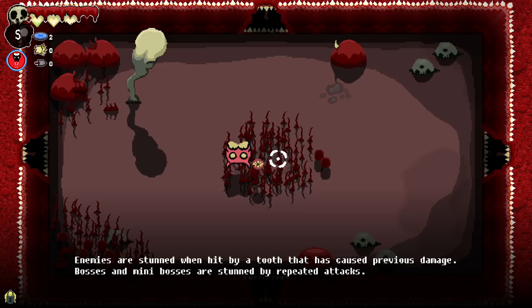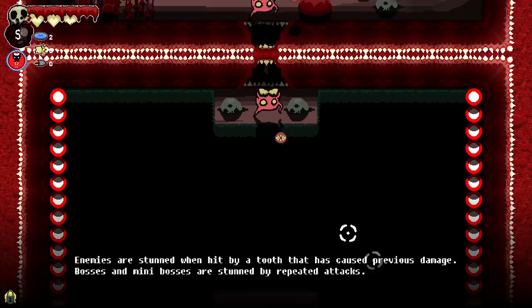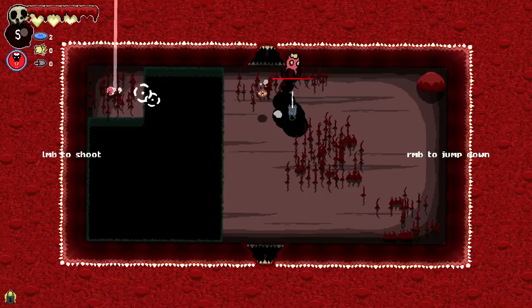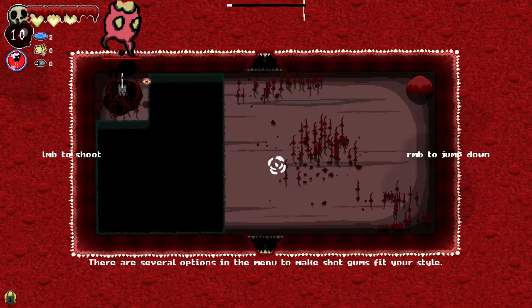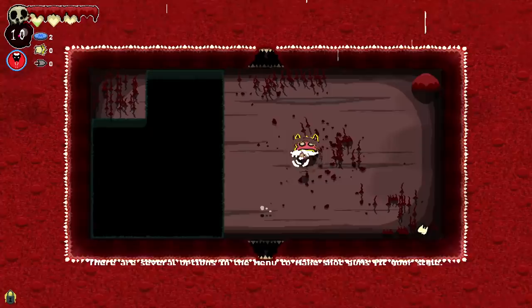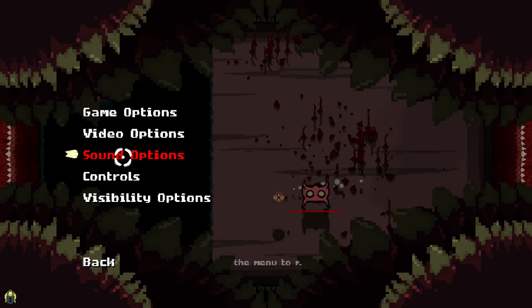Enemies are stunned when they are hit by a tooth that has caused previous damage. Bosses and mini-bosses are stunned by repeated attacks. I don't think we've gone down this way. So we can theoretically just jump up this way. Shotgums — shift to shoot. What on earth? There are several options in the menu to make shotgums fit your style.